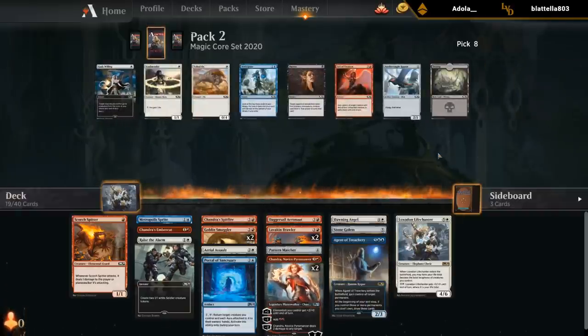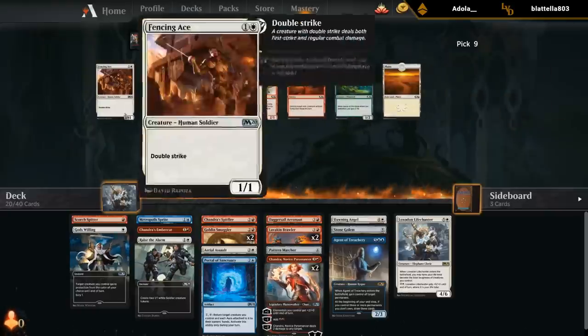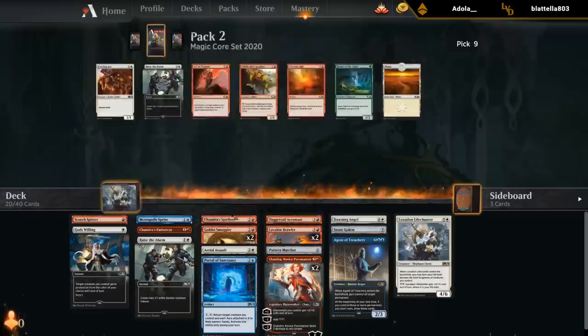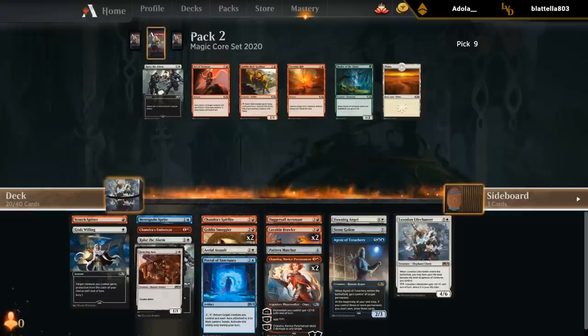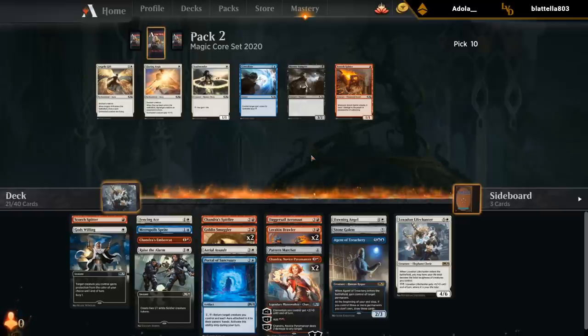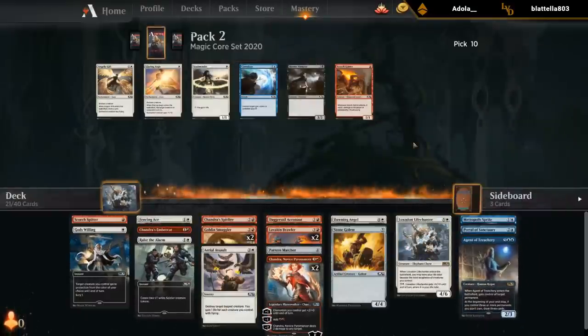Seeing more good white cards — Gods Willing. Don't think we need Act of Treason; Anticipate is kind of whatever. So maybe we are white after all. Don't have any major combos with Fencing Ace, but also don't have any combos with the Raise the Alarm — we can easily end up with a random equipment to make Fencing Ace worth it, so it's probably better than Raise the Alarm. Not our Spitters — decent. Angelic Gift would be nice. At the moment it kind of looks like we might end up red-white after all.